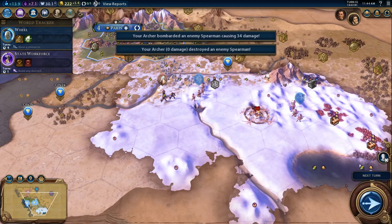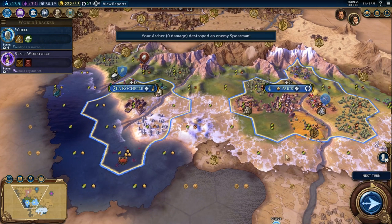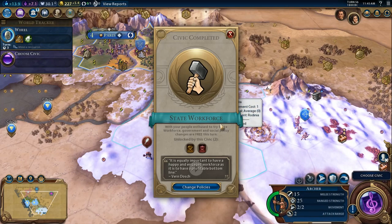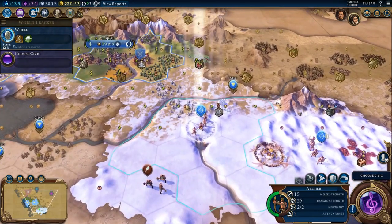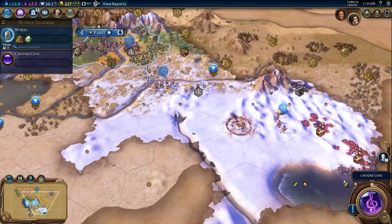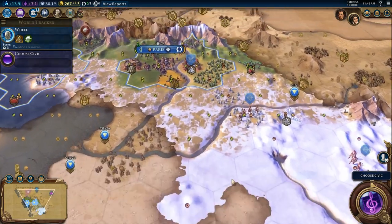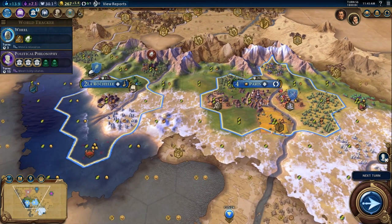You're going to get the kill. More importantly, he cannot steal my barbarian encampment — just three turns until that is done. Seeing heavy chariots out here — probably want another warrior. It is equally important to have a happy and engaged workforce as it is to have a profitable bottom line. Conscription's really good, but I'm going to keep my current policy. This archer is going to move back, and you're going to clear that. My next civic — I haven't met three city-states yet.